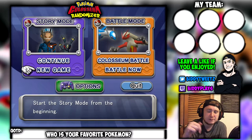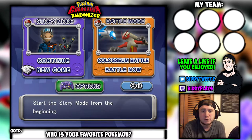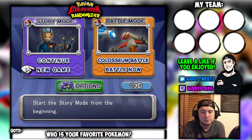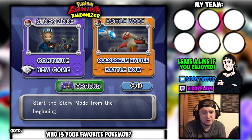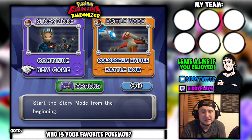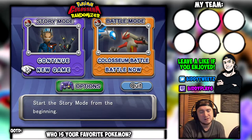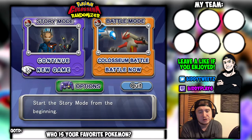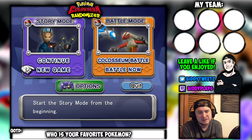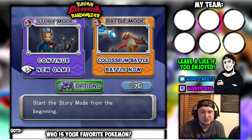I also have a comment question of the day, just like the old times — leave a comment below on who your favorite Pokemon is. Mine is Bleasel from Diamond and Pearl, because he's cool as hell and adorable. But yeah, I'm pretty hyped to get into this. It's going to be an interesting twist because it's a randomizer — all my Pokemon, the trainer's Pokemon, and the shadow Pokemon are randomized, as well as the moves I think. We'll see.